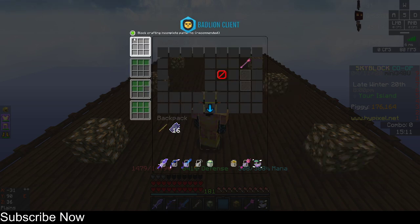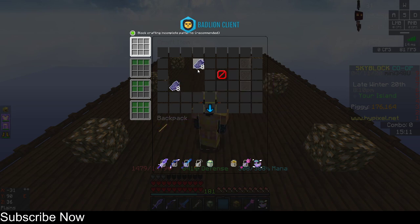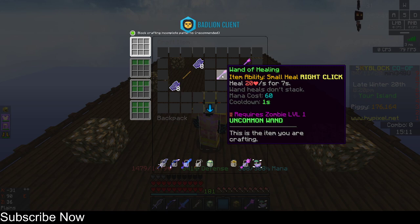For this craft you're going to need 16 revenant flesh. It's very cheap — just place the revenant flesh like this in the crafting grid and there it is. It heals 20 hearts over 7 seconds, the mana cost is 60, and the cooldown is only one second. It's so cheap!